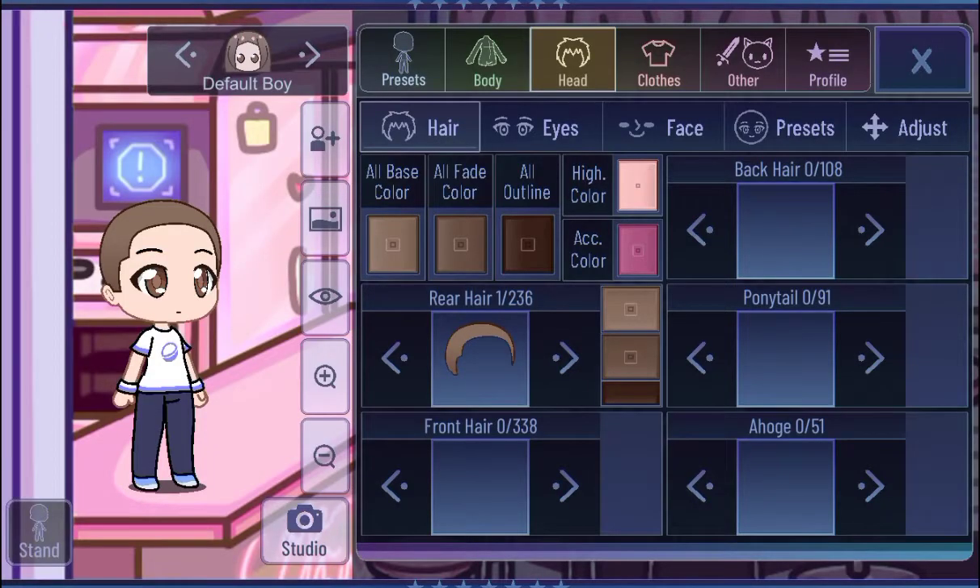Hi, Pinky slash Rainbows, it's Trezor here, and in today's video, I am making my friend Ash's Roblox avatar in Gacha Cube.